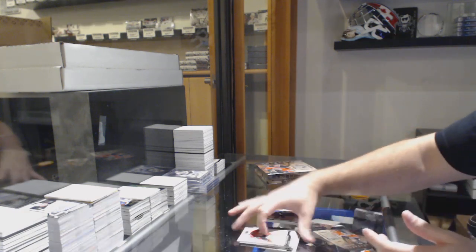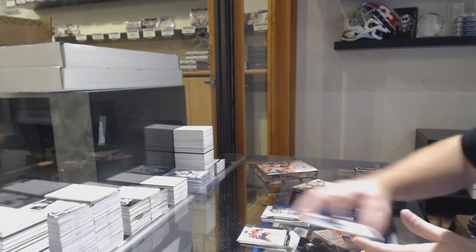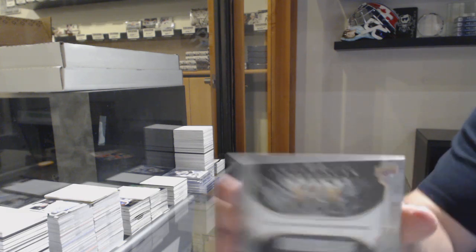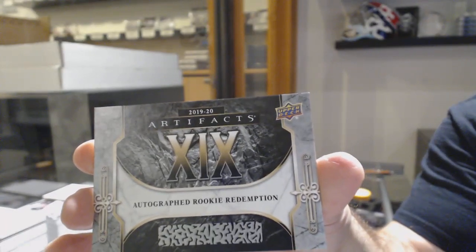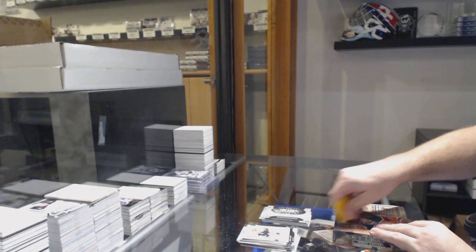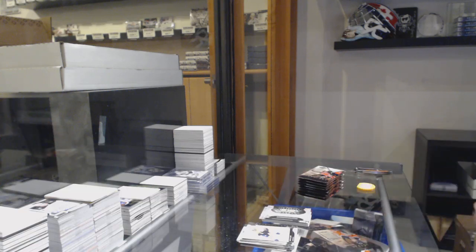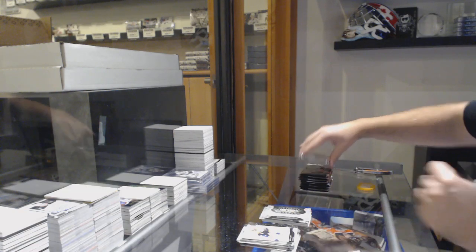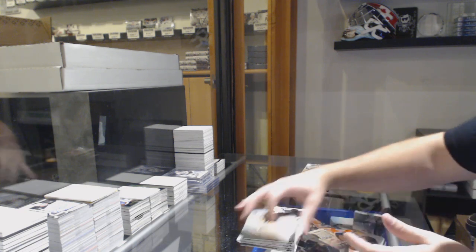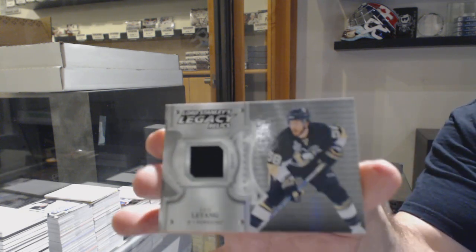$3.99 Ruby of John Tavares. Rookie Redemption for the Islanders. And another autographed Rookie Redemption number 19, which is Mario Ferraro for the Sharks — Mario Ferraro for the San Jose Sharks. Artemi Foust rookie redemption. Dual jersey $1.25 Jonathan Quick for the LA Kings. We've got for the Penguins, Lord Stanley Legacy Relics of Kris Letang.